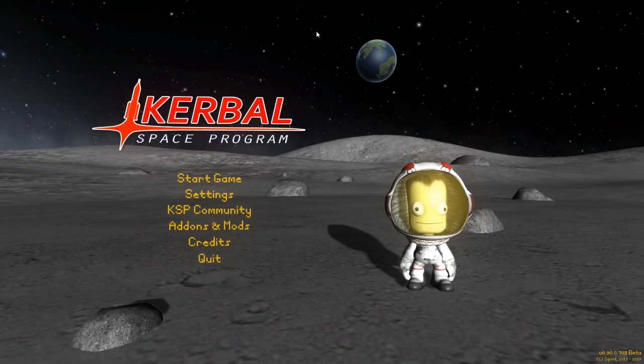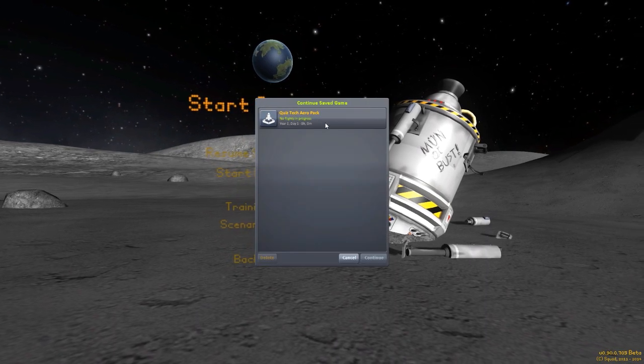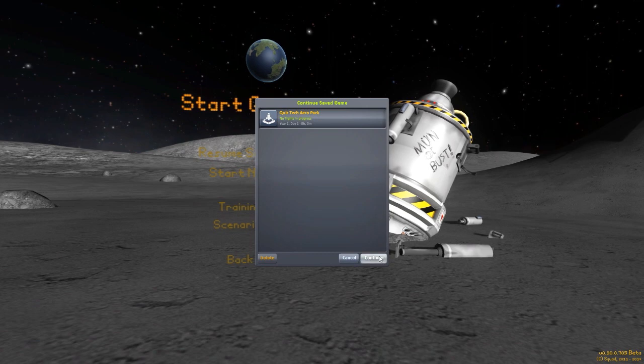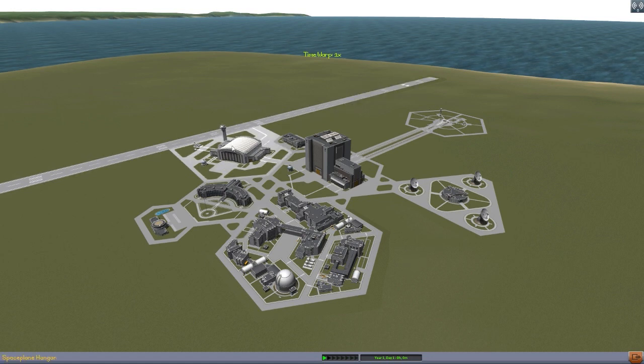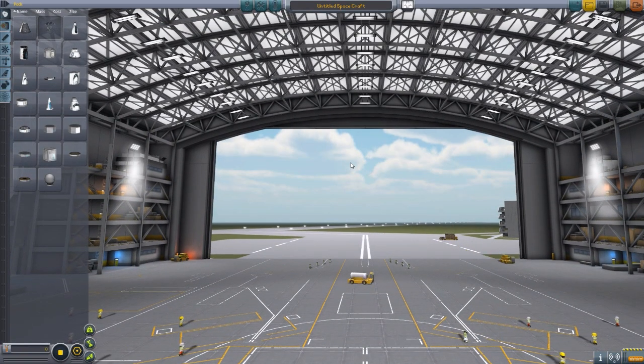Hello everyone and welcome back to Kodobo Space Program, where today we are having a look at yet another fun mod, this time in the form of QuizTech Aero Pack, which is being made by forum user Quiznose323. This is a beautiful little still-in-development parts pack which adds in parts for the space plane hangar to help you in creating vertical takeoff and landing aircraft. These parts are just gorgeous, so let's head on into the space plane hangar and take a look at the currently five parts.